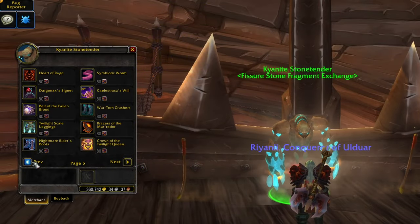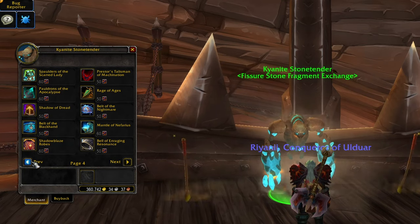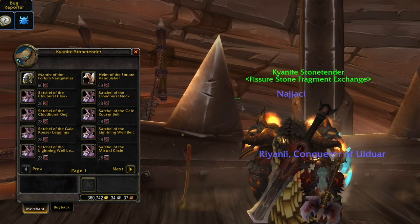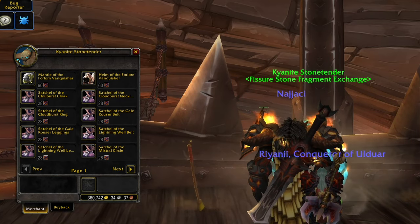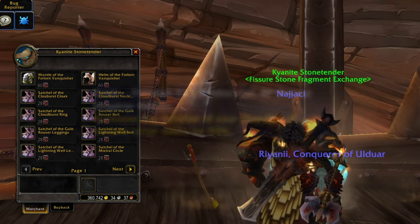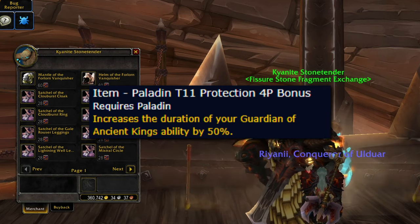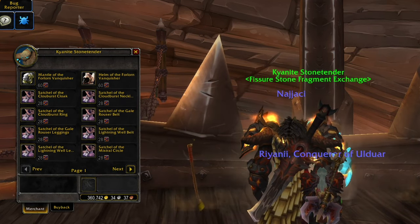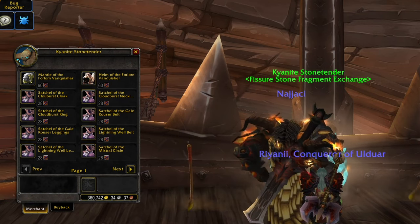More importantly, you'll be able to pick up some of the best gear in the game from this vendor. You'll be able to buy the normal version of the tier 11 head and shoulders. More importantly, if you're a ret paladin looking to pick up the tank 4-piece for pre-pull snapshotting, then that is made all the easier with this new system. These cost 60 fragments per token.